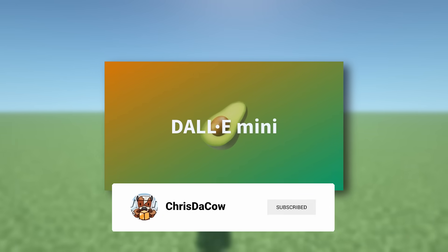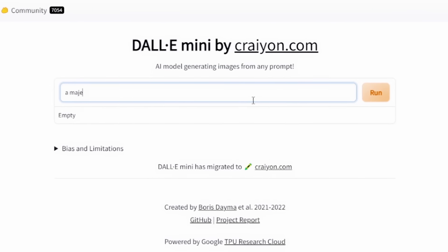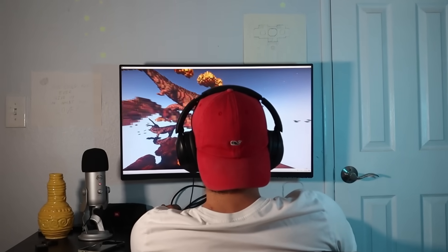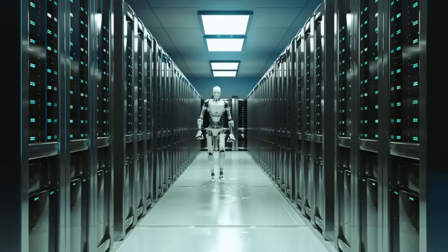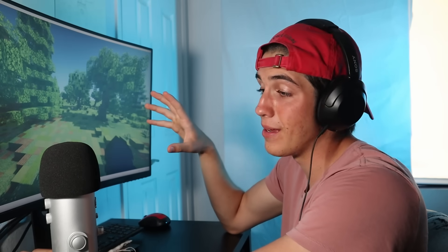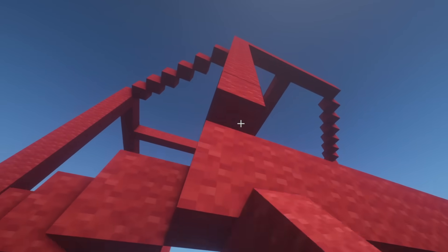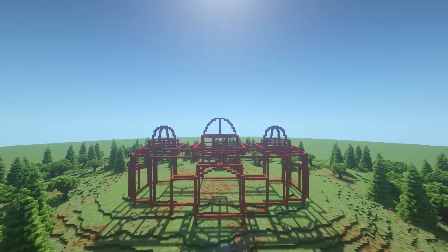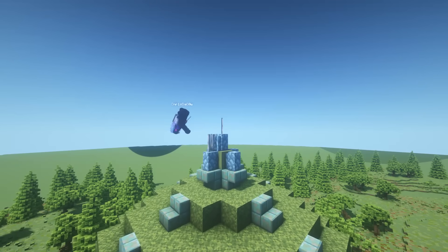I'm actually going to start with DALL-E Mini — basically a dumber AI to warm up with — and the prompt we're going to give it is a majestic dirt mansion. This was just the first AI, because I'm going to face three of them in this video, each one getting smarter and smarter until I reach DALL-E 2. My plan was simple: build a bigger, better dirt mansion than the computer. I've always wanted to turn the most frowned-upon Minecraft starter house into a luxurious mansion.